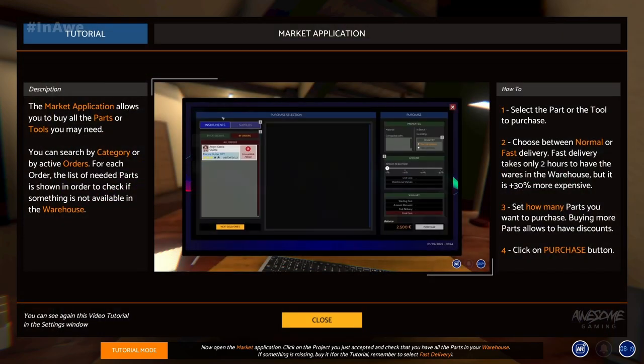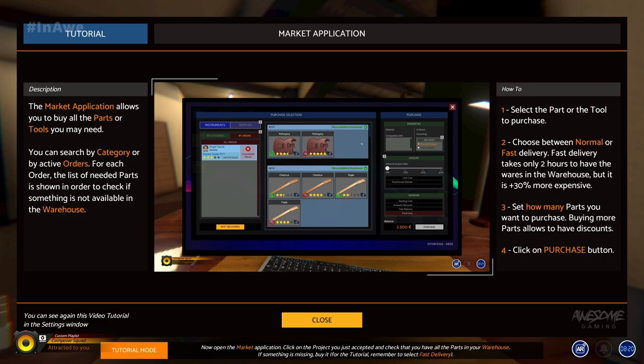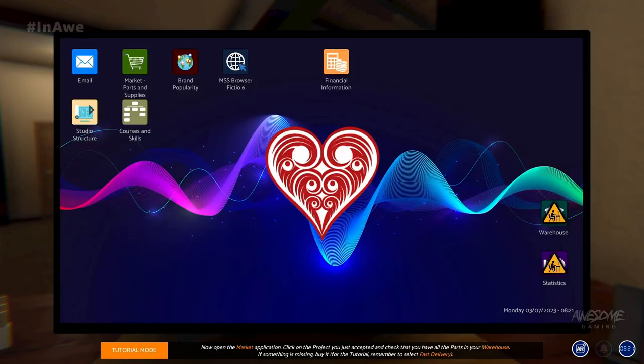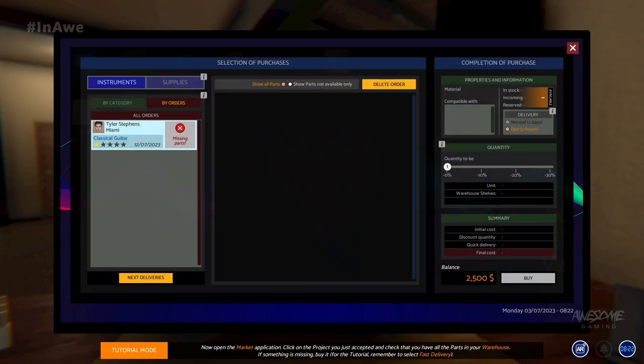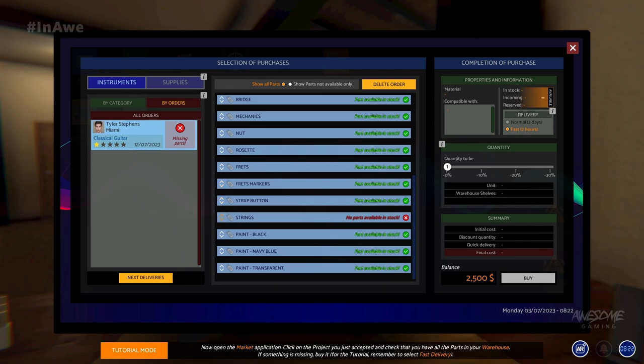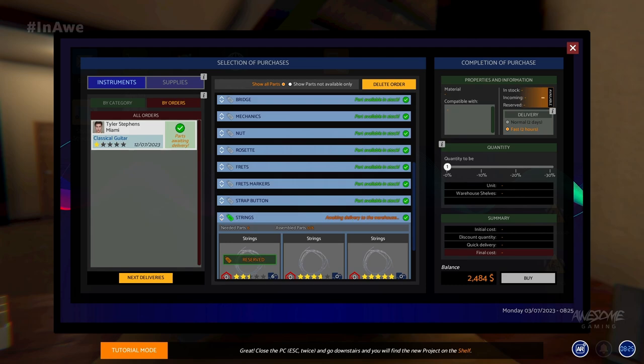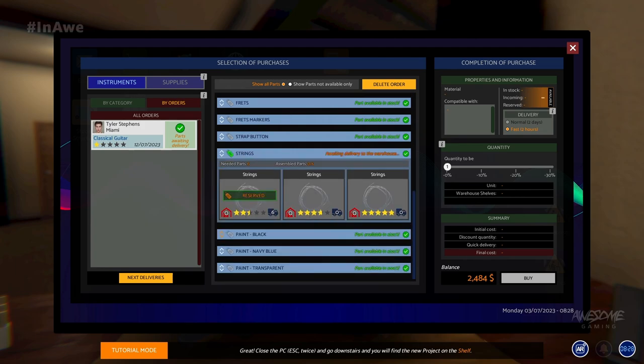We accepted the order, so now we're looking at the market application. We should probably check if we have strings — and strings are in fact missing. You have to pay attention because you'll get to that point and won't have any, and you're going to need six. We ordered them with two-hour delivery. I also sped up the game to 10 times speed because at one times it's real time — a two-day process.